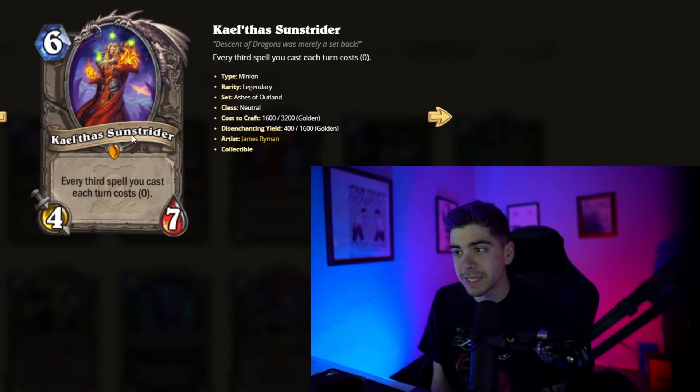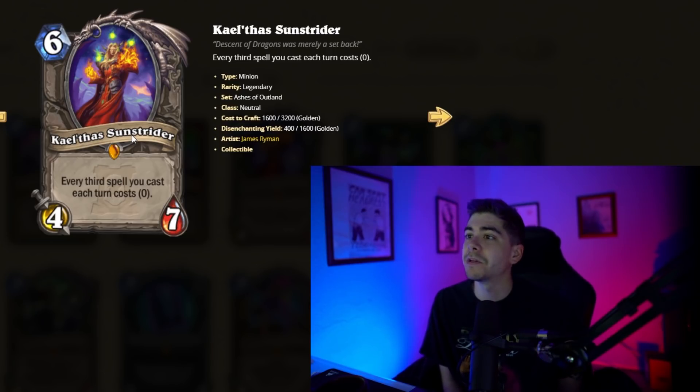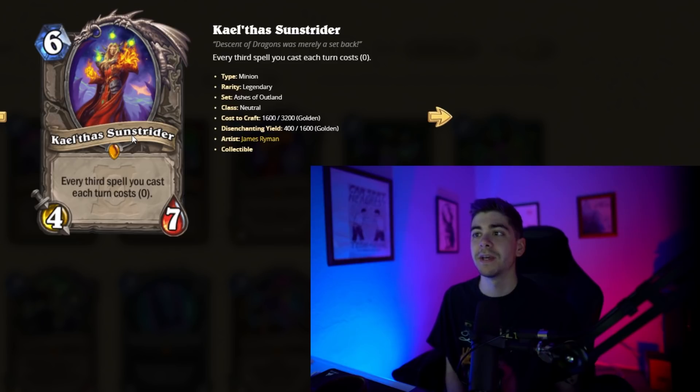I imagine it resets — one, two, and then the third is free, and then one, two, the third is free. So if this sticks for one turn and maybe you're some sort of Cyclone Mage, you could really pop off, do some crazy stuff. Or maybe it's turn eight — you just play this with a couple Ray of Frosts and then a Power of Creation. Maybe you're using it in Shaman — you could use this, a couple Zaps, and then that new 10-mana spell.